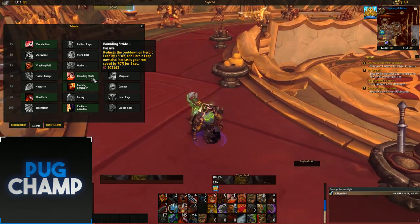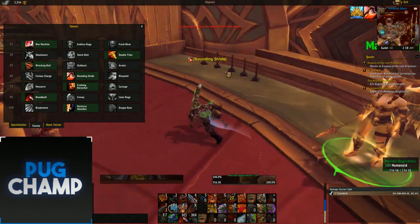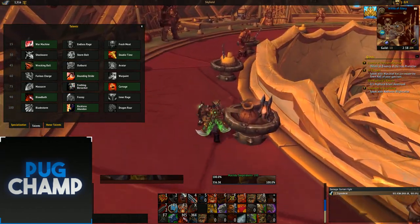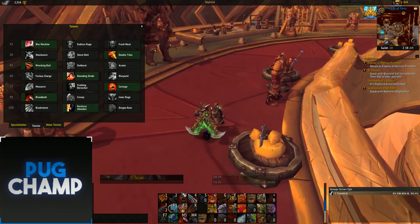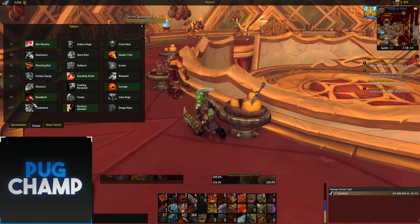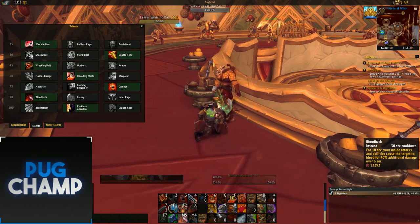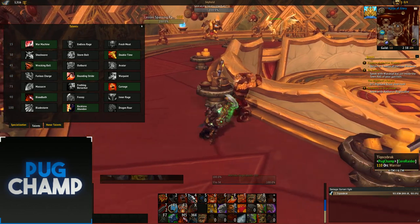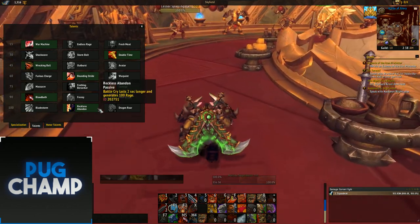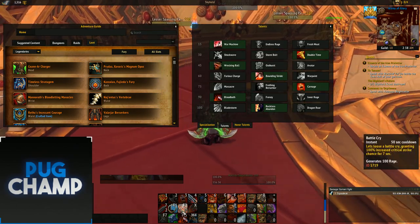Take Bounding Stride for the extra movement speed. Next take Carnage so you can Rampage more frequently and hit targets even harder. Take Bloodbath again because when it lines up with Battlecry, Odin's Fury, and Bloodbath together it deals massive damage. For your last talent always take Reckless Abandon, and if you have Convergence of Fate it works even better because you can keep using Battlecries.